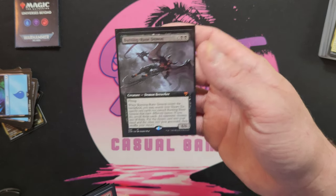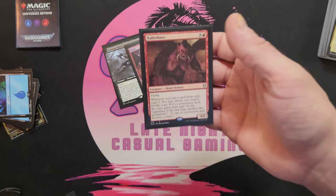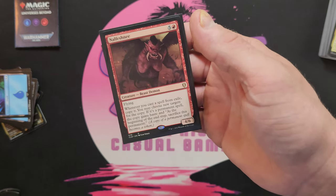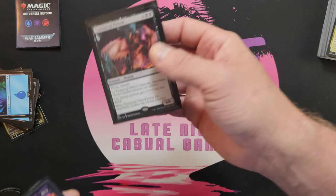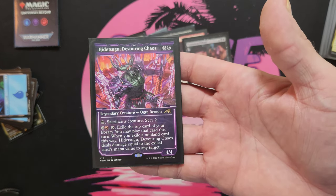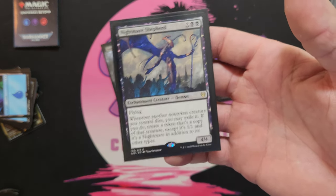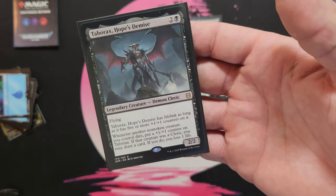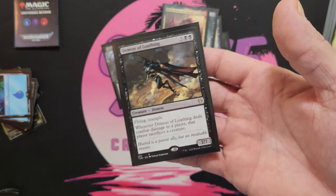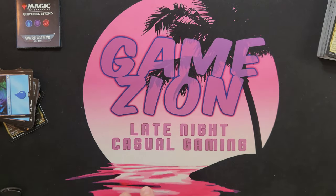We're gonna go with Burning-Rune Demon — these are ones I had. Balor, which I saw one of the other channels recommending. Lord of the Fallen, Nalfeshnee — adding this because I kind of want some Will Kenrith shenanigans in here too. Tyrannical Pit Lord, Horobi — not the neon version. Varigoth — very cool version. Nightmare Shepherd, Taborax, Orcus — of course. Demon of Loathing, which we just pulled out of one of those welcome packs from Game Zion, and then Kardur.